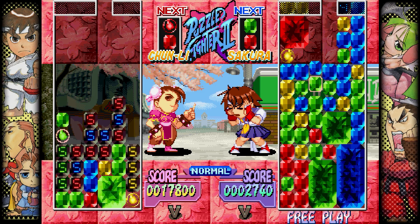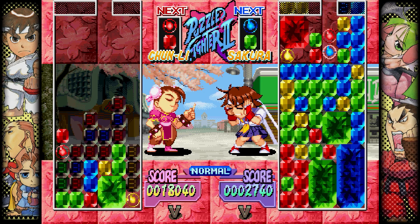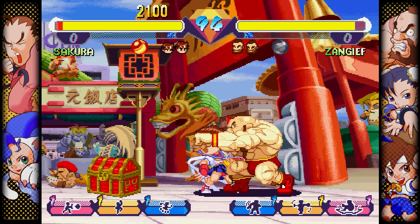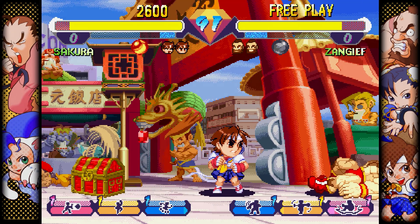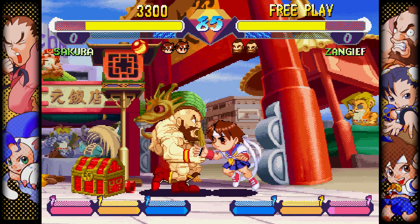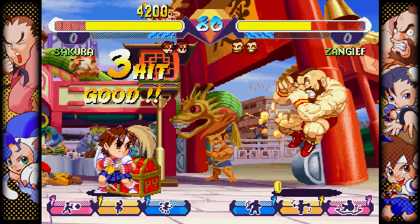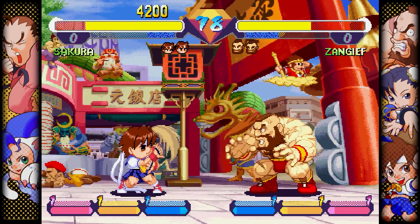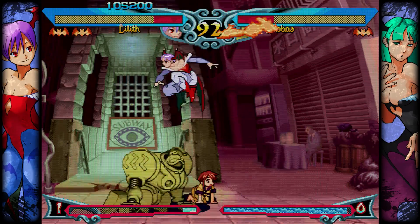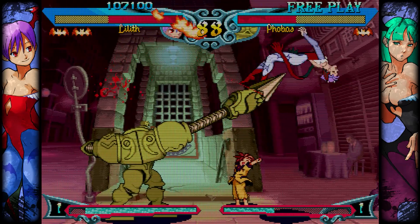Super Puzzle Fighter 2 Turbo is a fighter in name only, as combat sees you playing out bouts on a drop-down puzzle board against an opponent. Super Gem Fighter Mini Mix is a fun, cutesy take on Street Fighter, with similar combat to the more traditional Hyper Street Fighter 2. As fast-paced as many of these titles are, accurate response time is crucial. Controls in Capcom Fighting Collection feel extremely responsive and accurate. For those looking for more competition, there is local and online play, as well as leaderboards to see where you rank against other fighters.